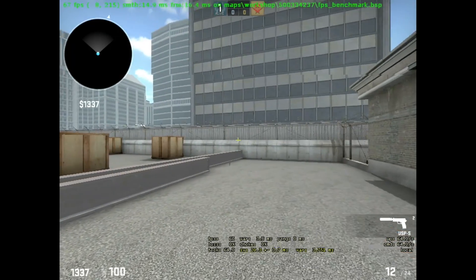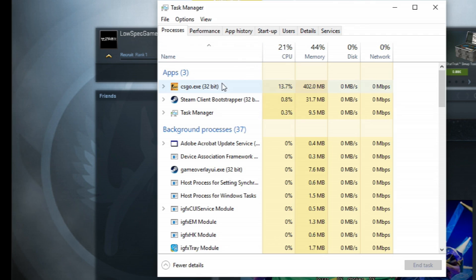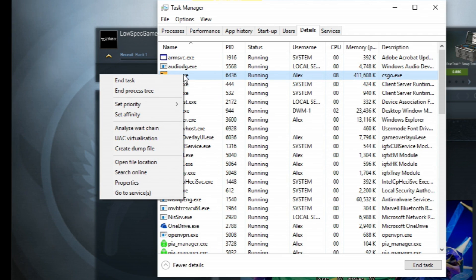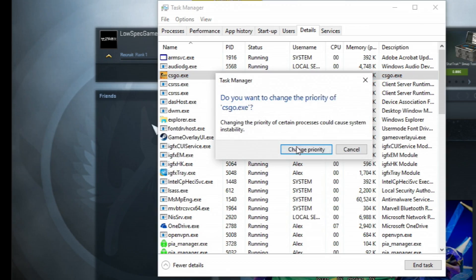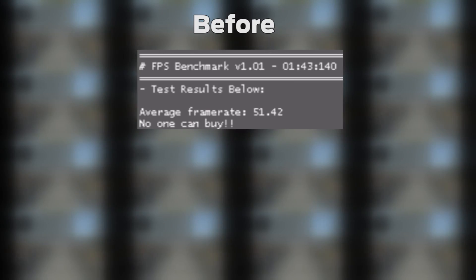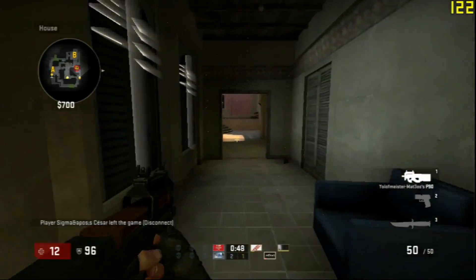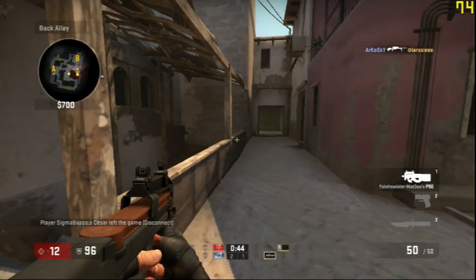If you're playing at a lower resolution and being limited by the CPU, it may also make sense to go into your program manager and manually change the priority of the CSGO process to high. I know this is the kind of tip that gets thrown around for many games and usually doesn't work, but after limiting the resolution to 800x600 and running the benchmark many times on several priorities, there is a small but definite performance difference when running the game on high priority.